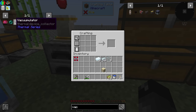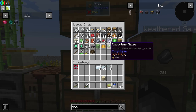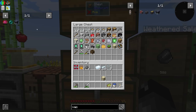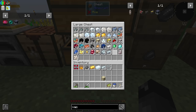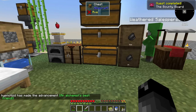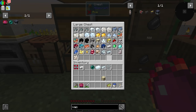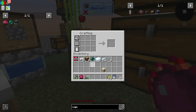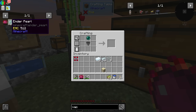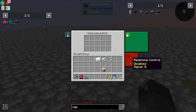For the Vacuumulator, we have everything except the hopper and the ender pearl. We need four blaze powder, four gunpowder, and one gold ingot for the philosopher's stone — we happen to have everything. So philosopher's stone — click it, boom! I made the advancement 'An Alchemist's Best Friend.' And then there's our ender pearl. Now we needed a hopper — make a chest, put some iron around it — and then the Vacuumulator itself. There it is — Vacuumulator, easy.